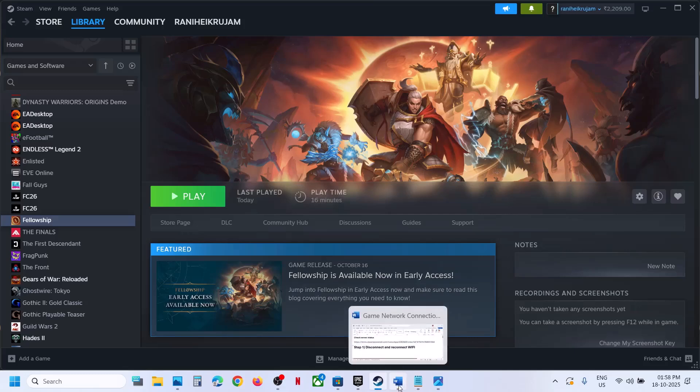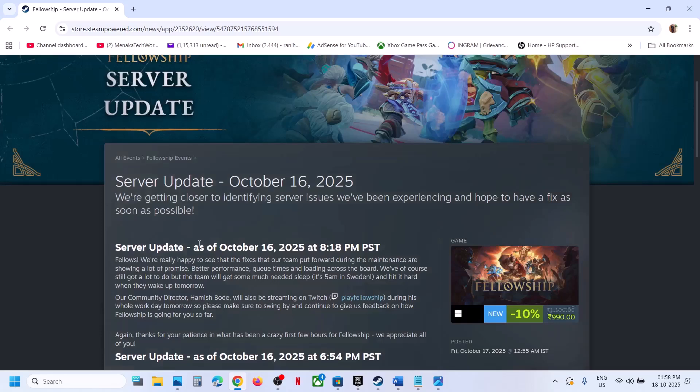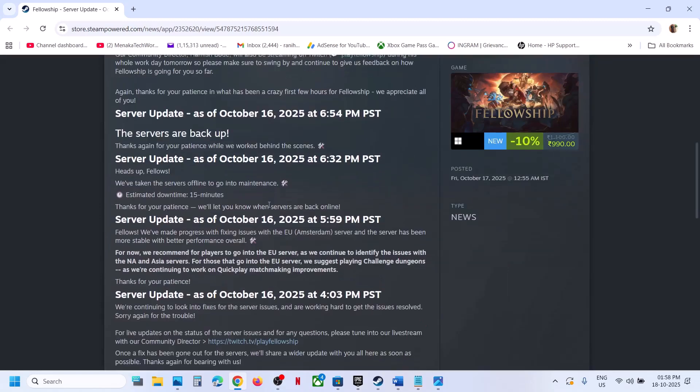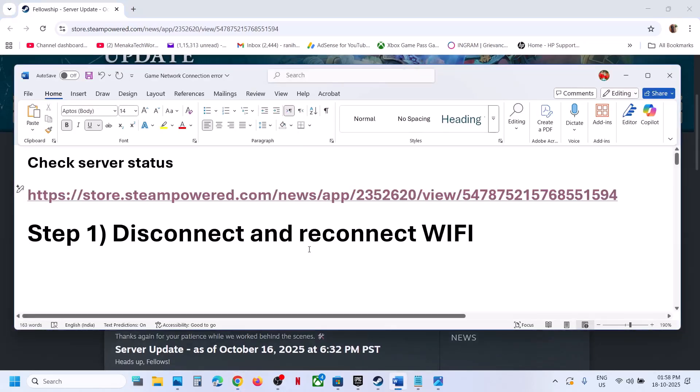The first step is to check for any outage. You can go to the Steam website — the link is provided in the video description — and check the server status. If there is any kind of outage you will see it there. You can also go to the fellowship website and check. If there is an outage, you have to wait.